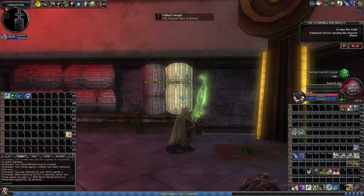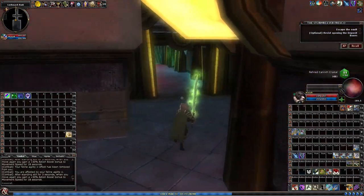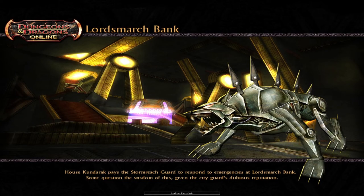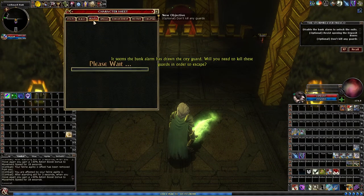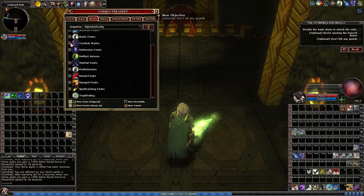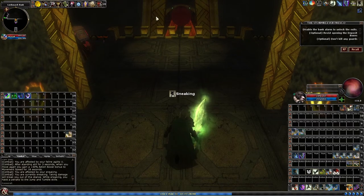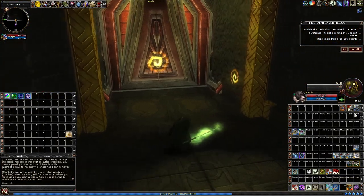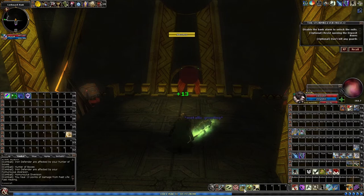Once we're done, you'll see all of these lock boxes — they're all locked. You only require one point in Open Lock to open them, but if you do open them you'll miss out on an objective. It seems the bank alarm has drawn the city guard. You need to get past these guards without killing them, and you don't have to have a very high sneak for it.